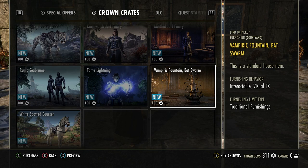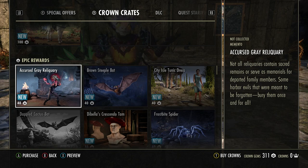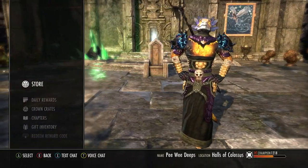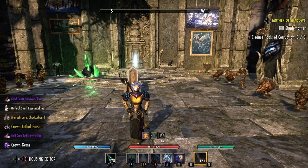Vampiric Fountain — I'll probably just save my gems and wait for the next mounts to come out or something like that.